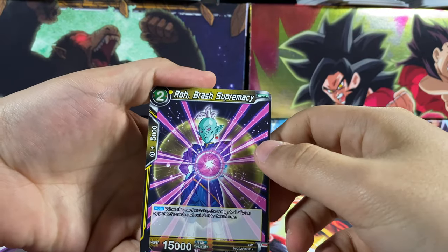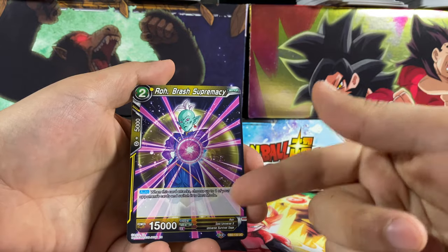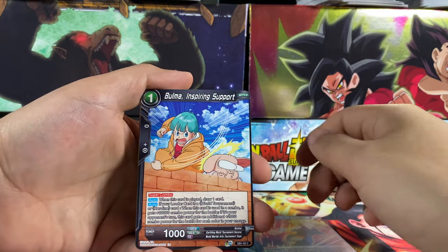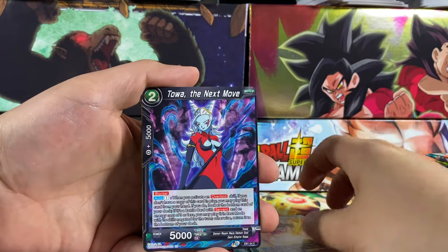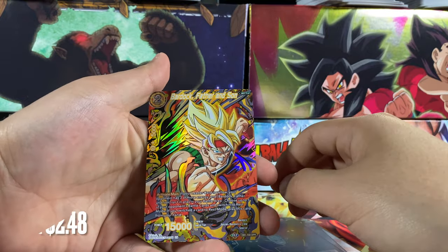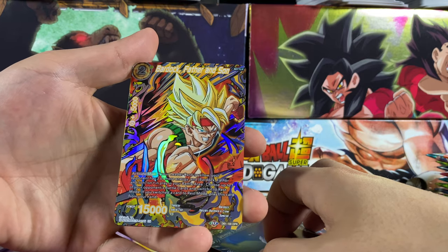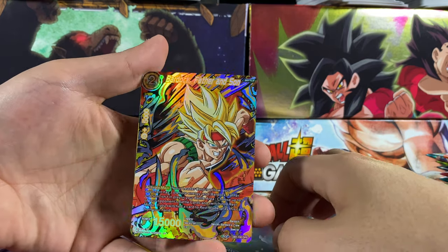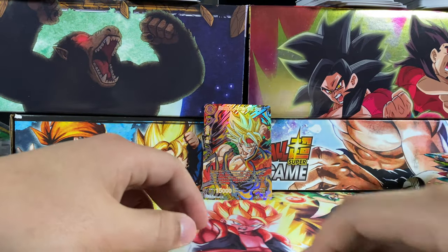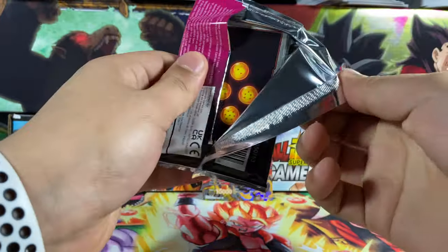First thing we have here is a card from Draft Box number two. We got Android 18, Bulma, Homicidal Clones, Mercy, Towel, Adoptive Father, Desperate Measures, Universe 9 Supreme Kai, and Bardock father and son. I think this is like a promo card — I never pulled this card ever. We also have Android 14 and 15, and the return of the multicolors. So far so good, got that Bardock father and son.